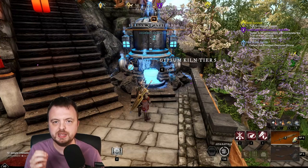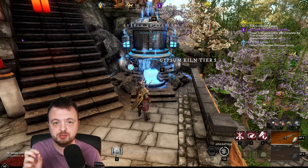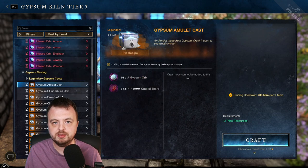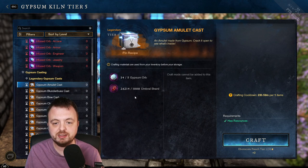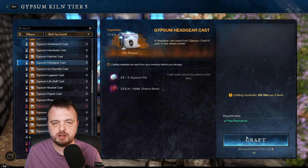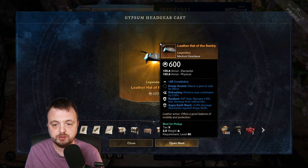We have to talk about gypsum because there are some pretty big changes coming to the gypsum kiln. The first obvious one when you get to the gypsum kiln is that there are these new legendary ones. These legendary ones are what you'd expect — they guarantee a legendary item. It's random, but it costs you five gypsum orbs and 1,000 umbral shards.